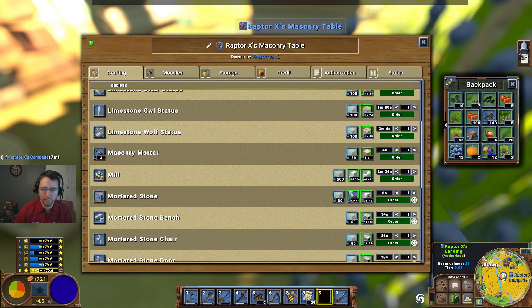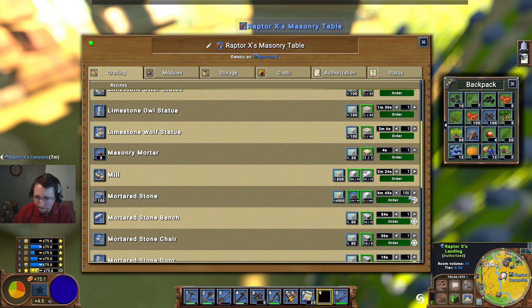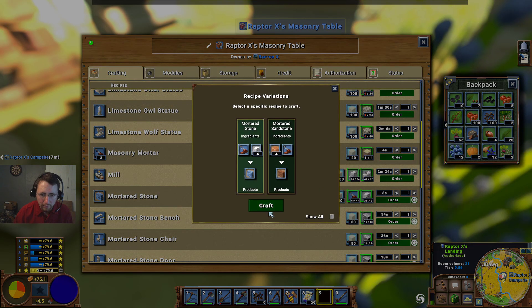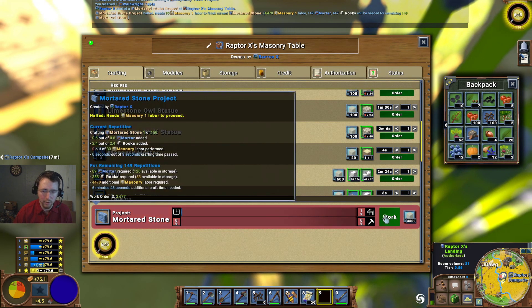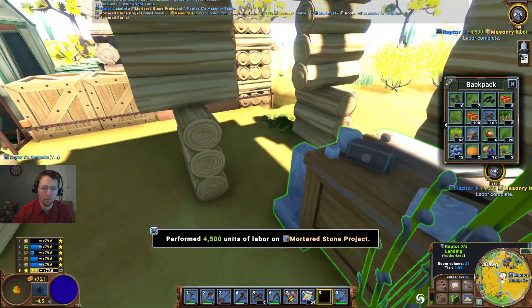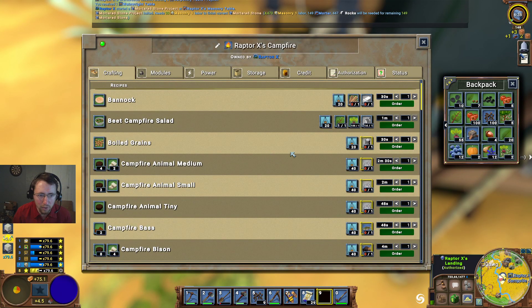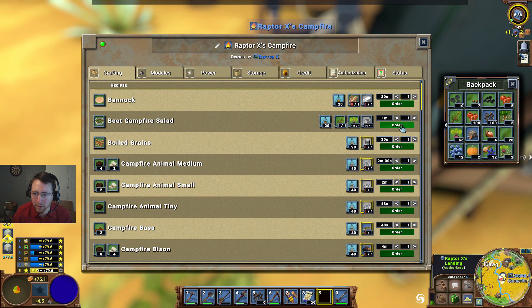Let's go ahead and make sure this is making some more molded stone — let's go for 150. And we'll go ahead and make sure we're doing the standard molded stone there. That's quite a bit of a hit to my food. Let's see what I can make here now. One beet campfire salad.